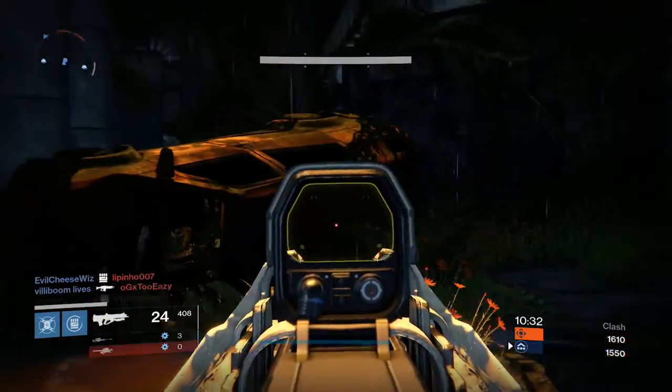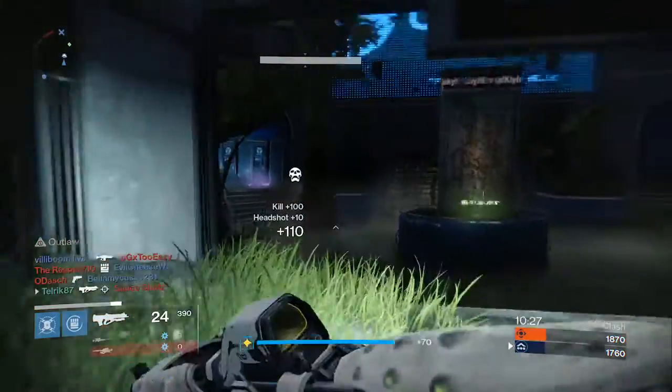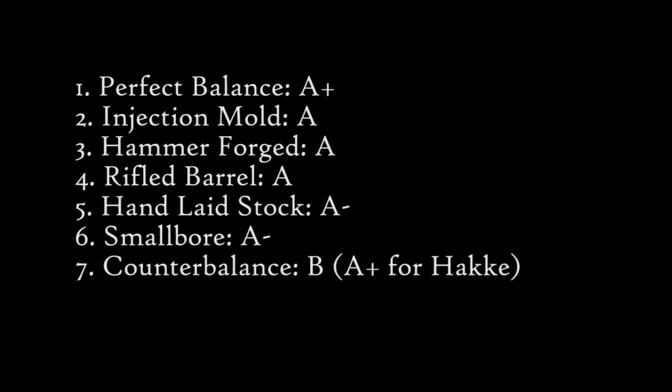Let's buckle down and see if we can't crack the code. Let's work on getting your weapon's stability and range just right by looking for the following perks. Number one, Perfect Balance, A+. Two, Injection Mold, A. Hammer Forged, A. Rifled Barrel, A. Hand Laid Stock, A-. Small Bore, A-. And Counterbalance is a B — but I will say this is an A+ for Hakke pulse rifles.